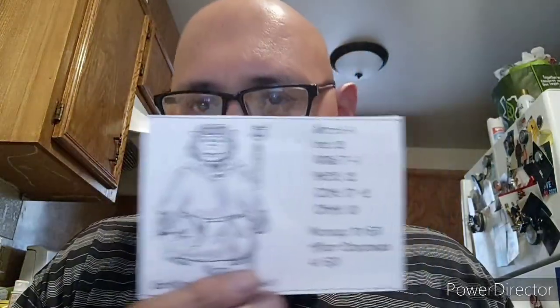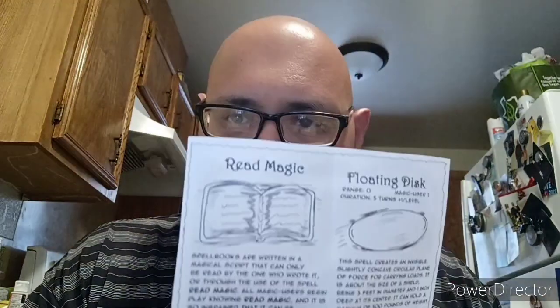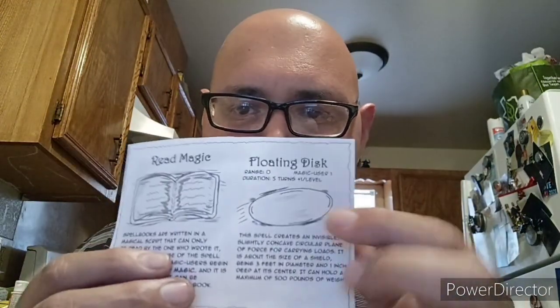I have his stats here — this is the character I want to use. That was the Magic User's stats. His armor class, equipment, all that. I've got his spells here. Right now he has Read Magic and Floating Disc, which I made to look like a Frisbee.